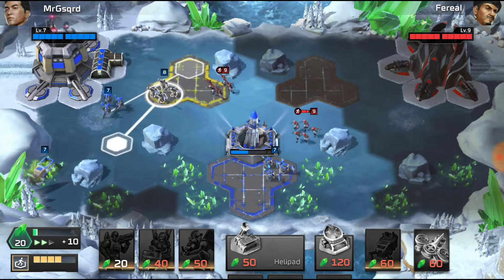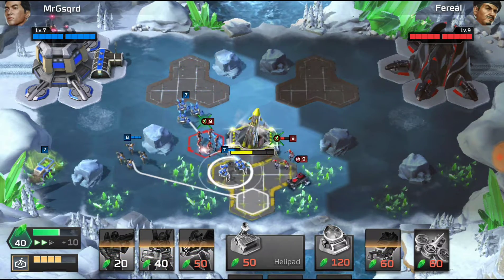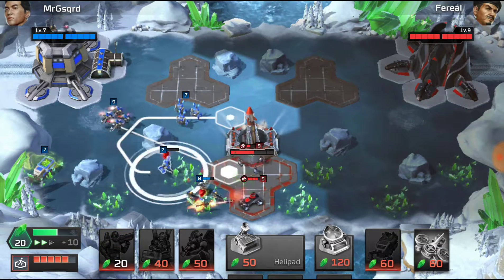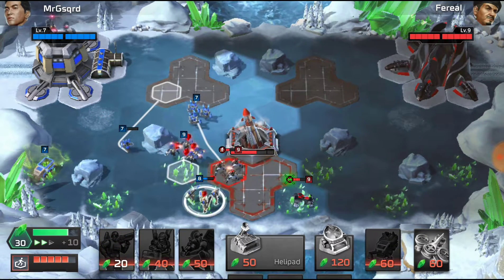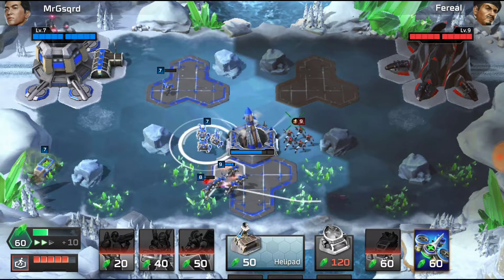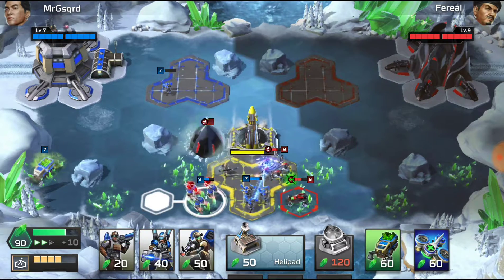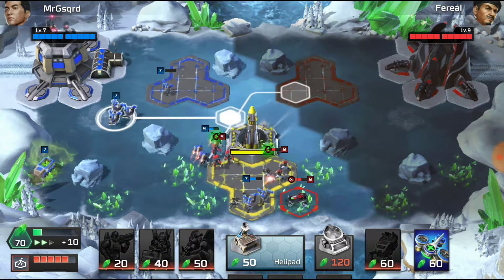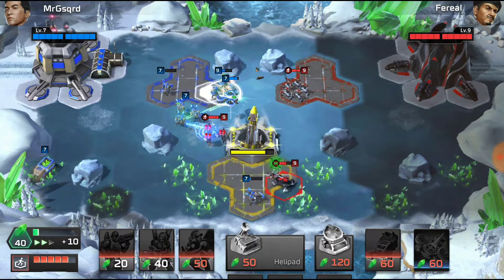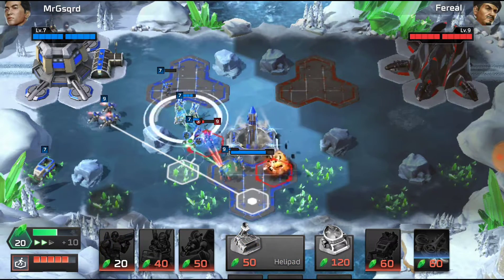Let's get another shockwave trooper. Get the jump jets — my jump jets up to the other point. Get these shockwave troopers back down here. Get my heal bot dropped. Bring the heal bot down. Get more jump jets.